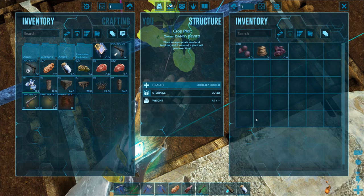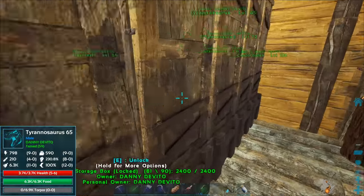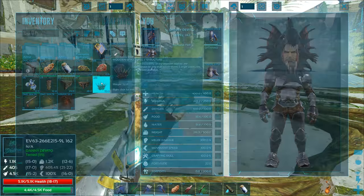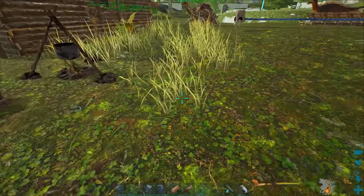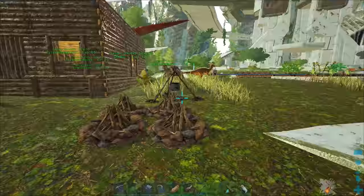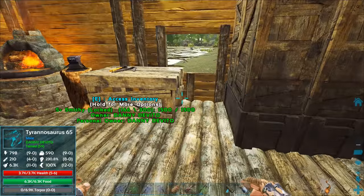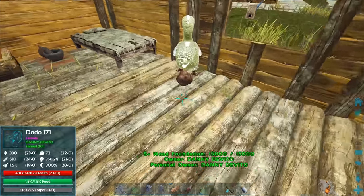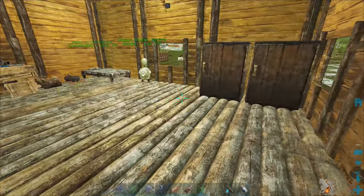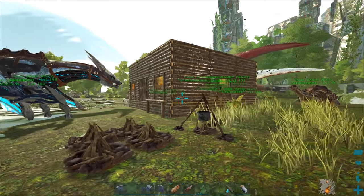You guys might have noticed we've got these wooden spike walls — I even have more from the raptor claws present we got just moments ago. I definitely want to use these either to place them down and destroy for materials, or to actually protect the base. You might be wondering why the plants are over here but the greenhouse is over there — I want to leave room to expand the base, especially when we make the fabricator, which requires gasoline and electricity.